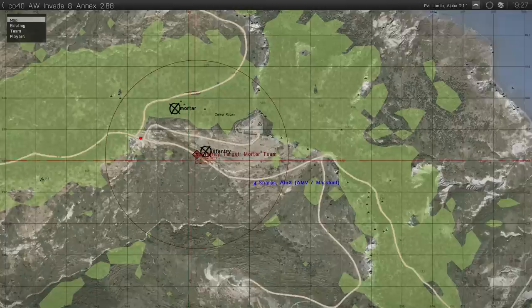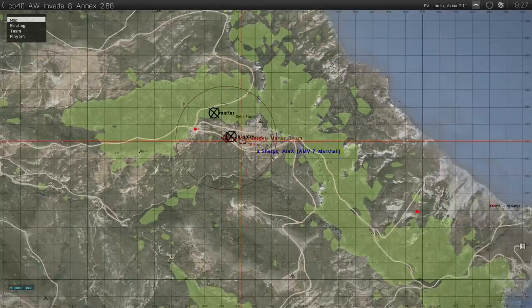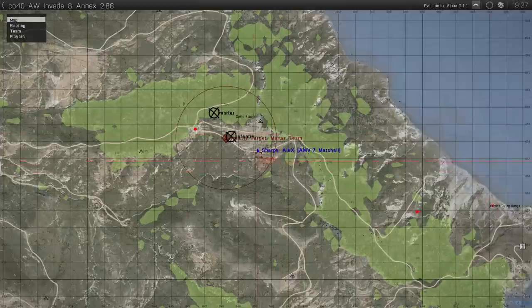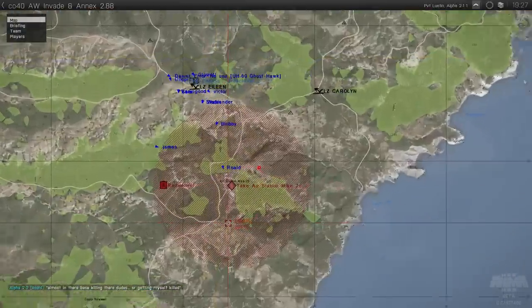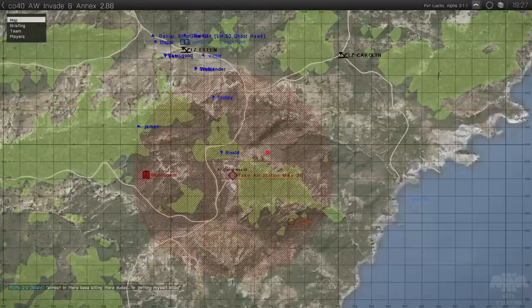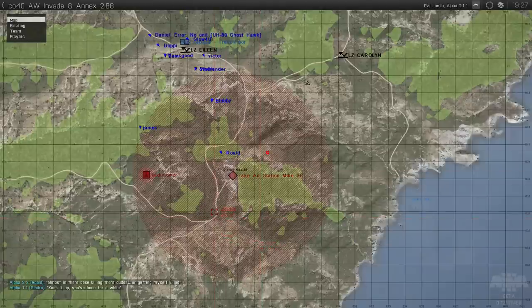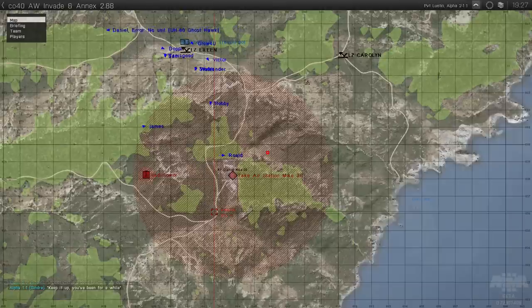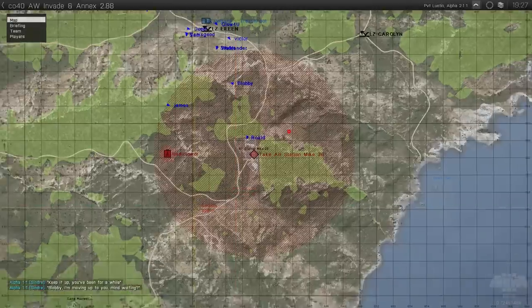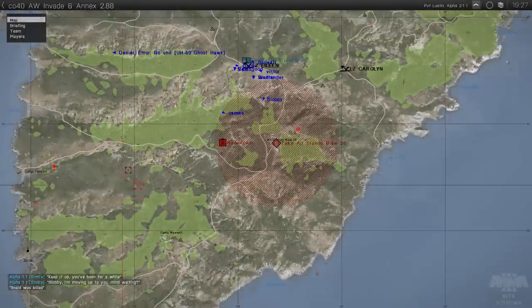Just because there's a red dot here doesn't necessarily mean that's exactly where the objective is. This circle designates that the enemy mortar team are somewhere within this area, so when you arrive you have to search for your target. Similarly within this area there will be a quantity of enemy — we don't know where they are, their movements, or their numbers. You have to be extremely careful when entering an area because unlike other titles the enemy are unbelievably dangerous. You really have to work together as a team and work out safe landing zones.